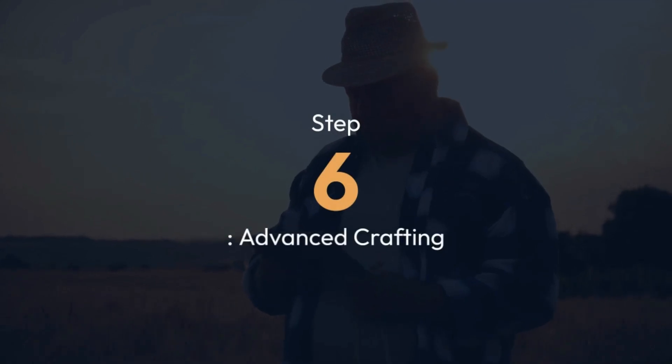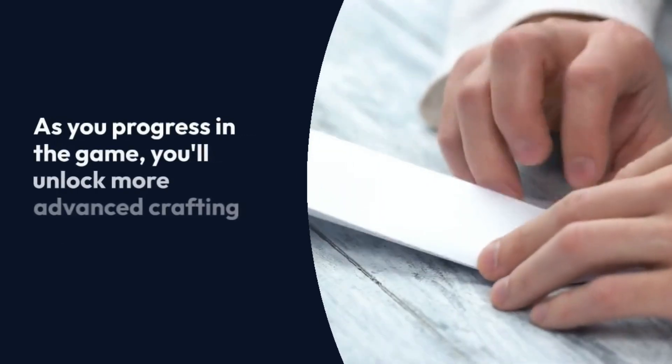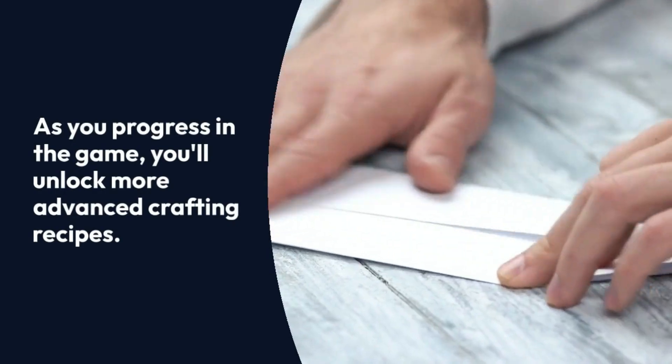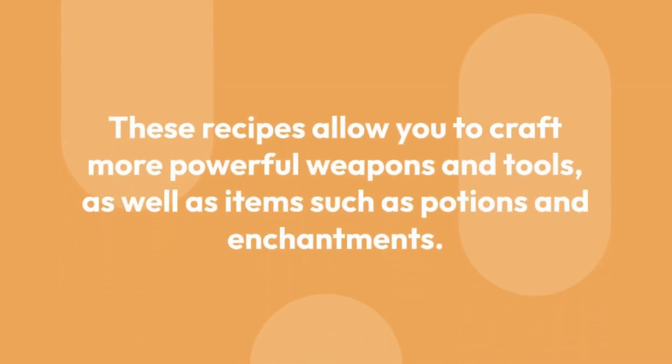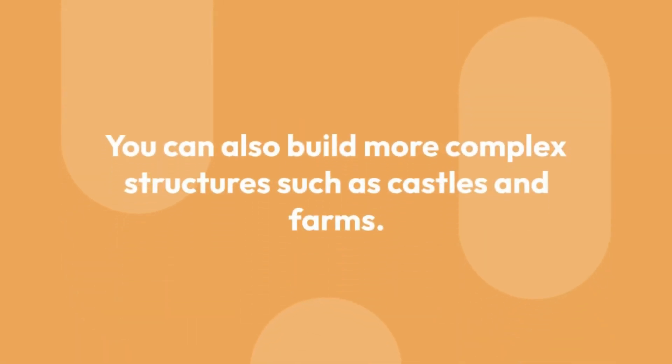Step 6: Advanced crafting. As you progress in the game, you'll unlock more advanced crafting recipes. These recipes allow you to craft more powerful weapons and tools, as well as items such as potions and enchantments. You can also build more complex structures such as castles and farms.